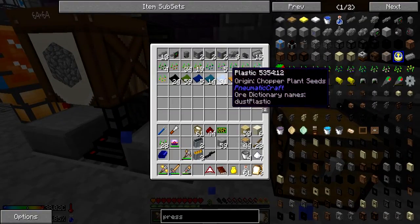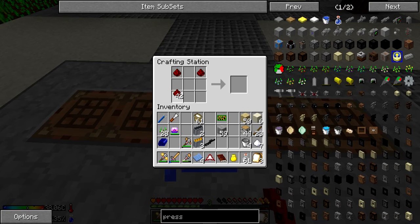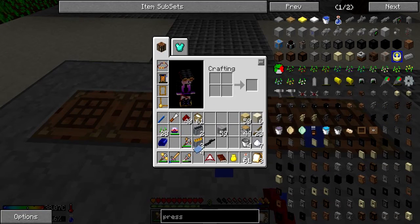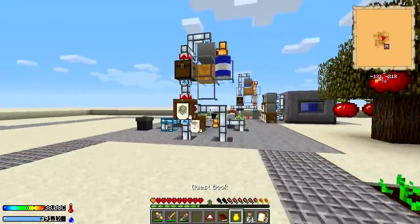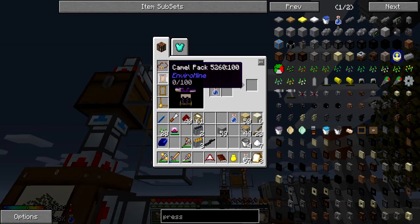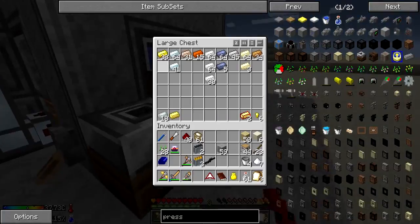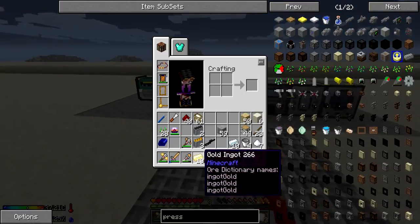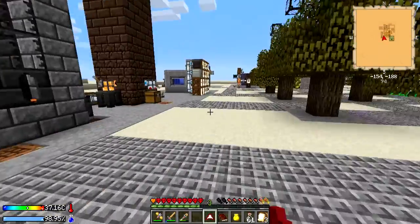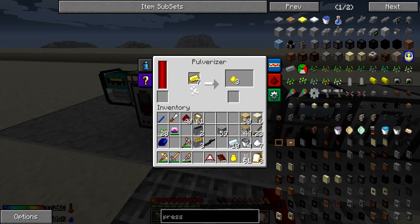Let's make that 300 board. We need four plastic sheets — put our board in, four plastic sheets in a plus pattern, and shabam. Put that there. We need three fluxed electrum and three plastic sheets again. Let's make more electrum, a decent amount so we don't run out — putting it in the pulverizer.